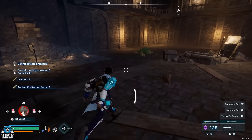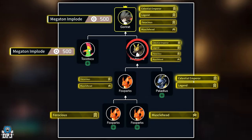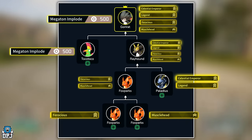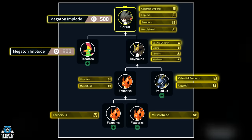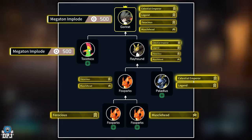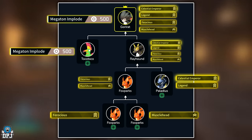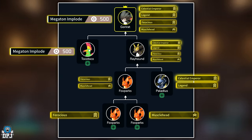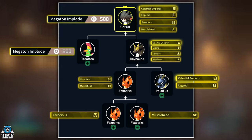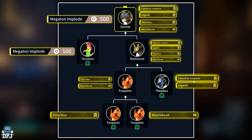If this is the path you take, make sure your Toko Toko has that Megaton Implode skill unlocked and equipped. It isn't guaranteed to pass down to your Gorirat, but breeding a Toko Toko with this skill equipped — with that Tombat or Rayhound — will guarantee you that Gorirat. Keep breeding until you get all four passives of Legend, Celestial Emperor, Musclehead, and Ferocious, along with that Megaton Implode skill. If the skill isn't applied to the baby Gorirat as soon as it comes out of the egg, it won't ever learn it.